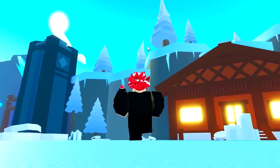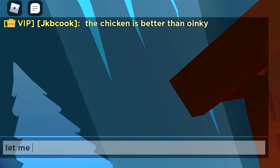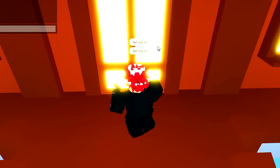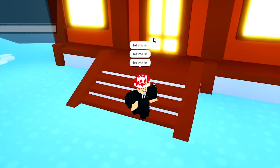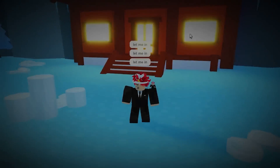Myth number seventeen: go to the winter area, find the secret house, and say 'let me in' three times and it lets you in. Let me in, let me in, let me in. Nothing really happened. Myth is busted.